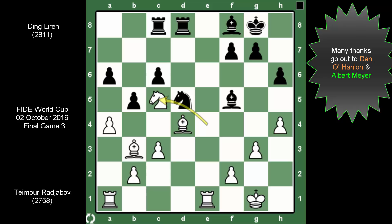Ding Liren has not lost a single game in Russia, and boy he showed us how solid he can be — solid in nearly every single game. And surprisingly, he seems to play better with the black pieces. If Ding wins his game today, there is no need to play game four. This is his biggest test to date — not just for Ding Liren, but Timur too. A win today and he's back into the race. Can he do it?